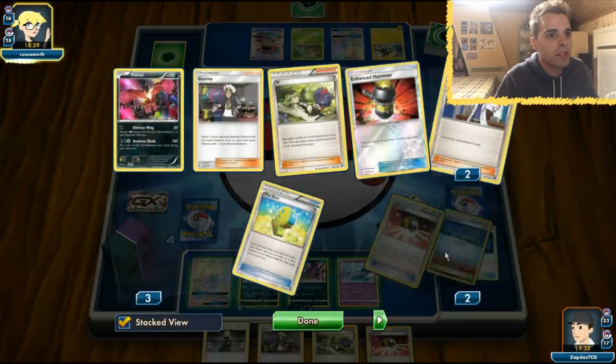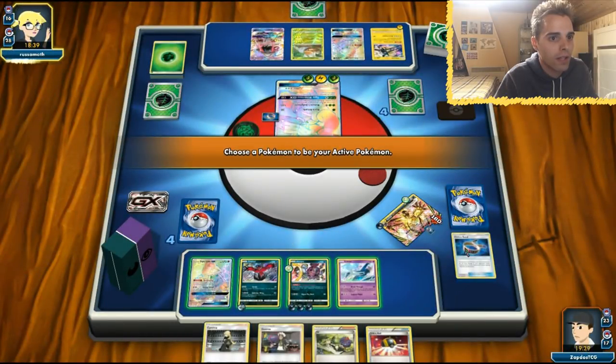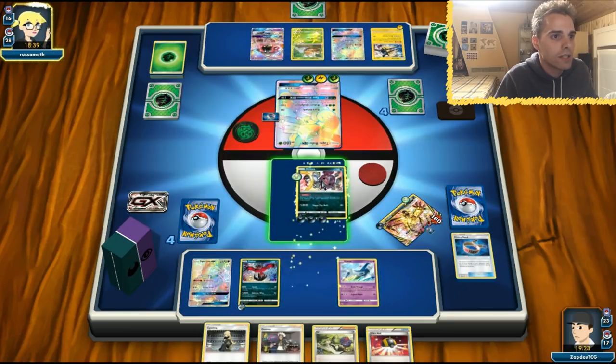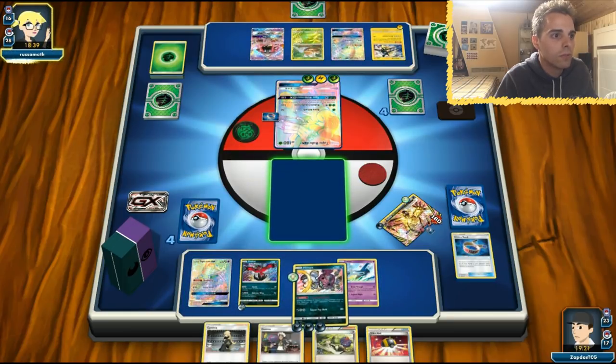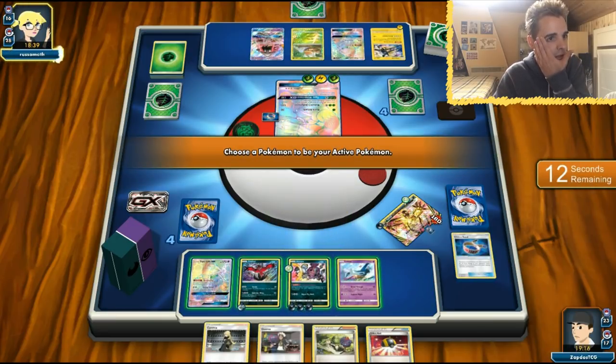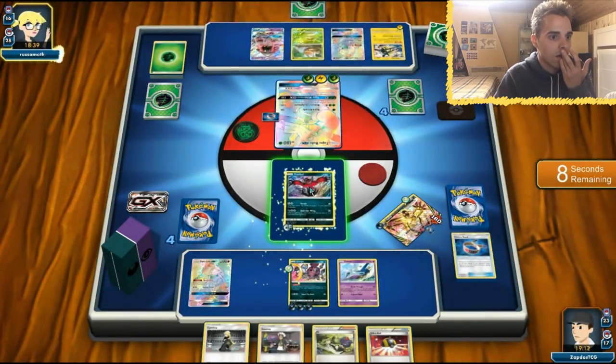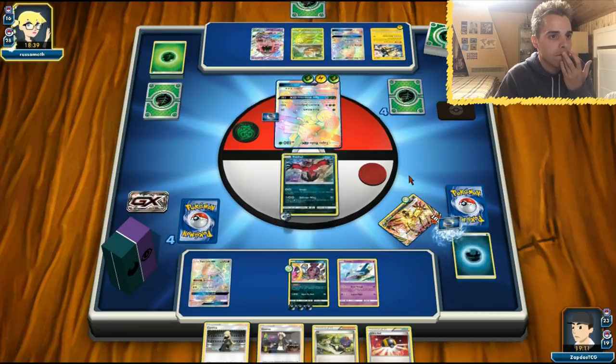How many Choice Bands in the discard? One — going to be two Choice Bands in the discard. 80 damage is way better, so let's get that Hoopa going on. Also, Guzma can work in our favor. We can Guzma this one for 80 damage. I'm fine with that. She only has one card in hand.